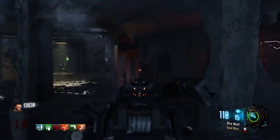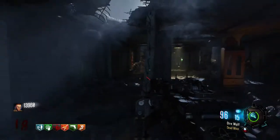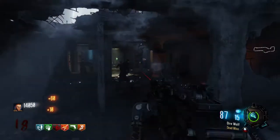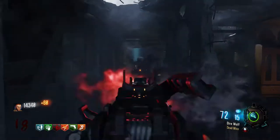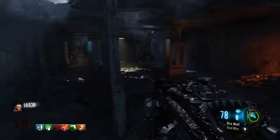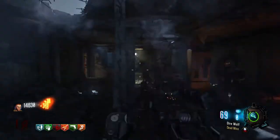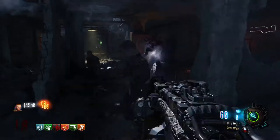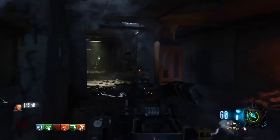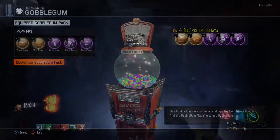Before I get into the tutorials for the two Easter eggs, I want to show you some of my survival tactics. This is my favorite camping strategy: sit here at the end of this hallway and just shoot at the zombies as they come. You don't really have to worry about any coming from behind — there are no spawns behind you. There is a zombie window there, but you can just check that from time to time and focus on this area.